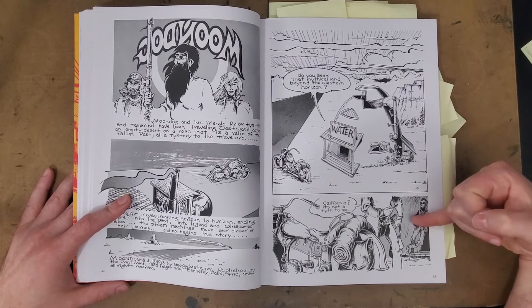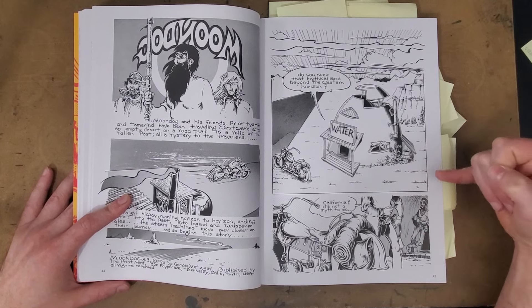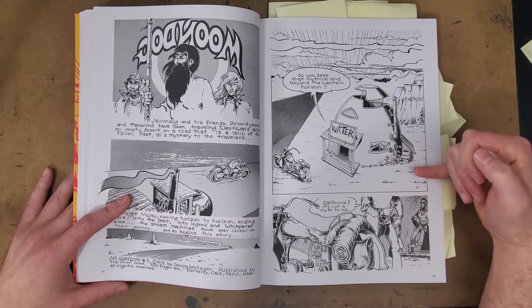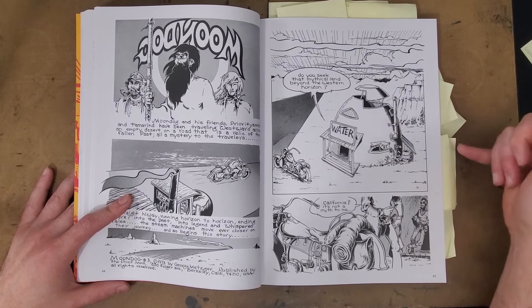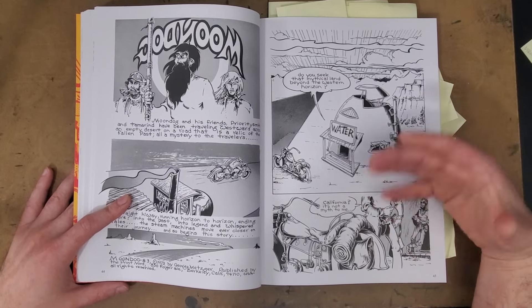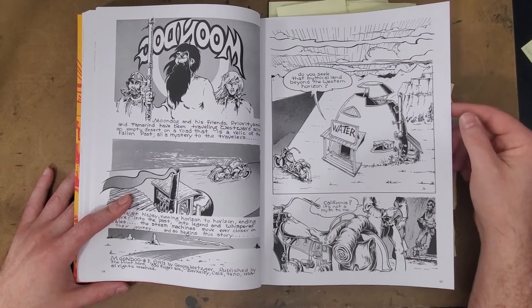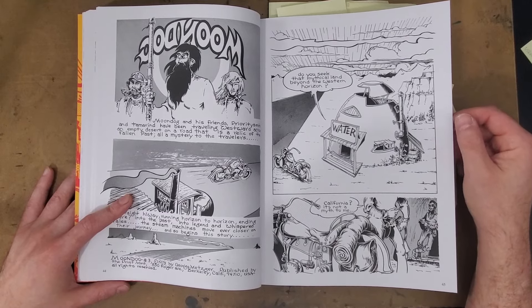In issue three you get a sense of how devastating the world is. One of the characters is talking about California as a mythical land beyond the western horizon, and Moondog says, 'California is not a myth to me.' That struck home personally — I grew up in California, and having moved to New Jersey, Michigan, Virginia, Alabama, almost everywhere I go people say, 'Why would you move here from California?' I had to write an essay about the California dream, but I grew up in such an armpit of a place that California is not that mythical experience. It's a real place, and it's kind of crappy.